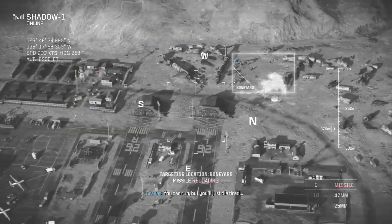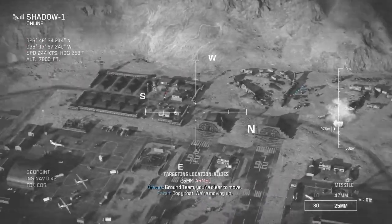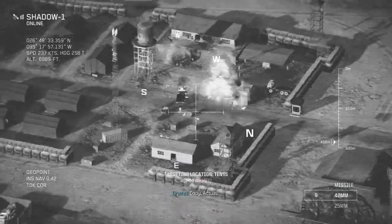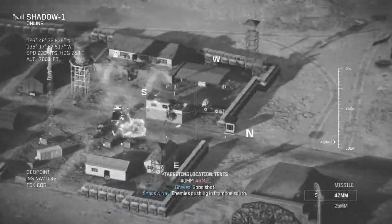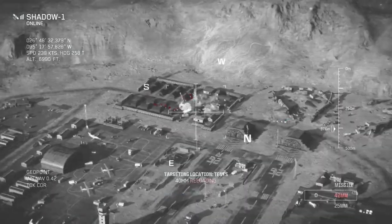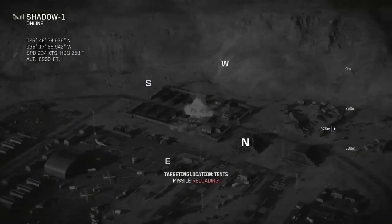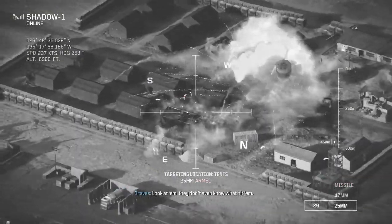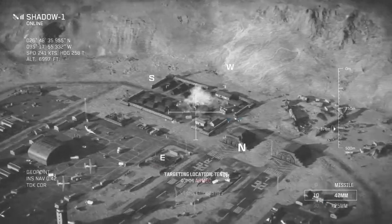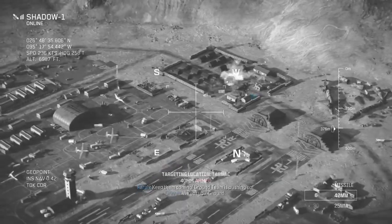You can run, but you'll just die tired. Ground team, you're clear to move. Copy that, moving up. Cover, Shadow. Copy. Good check. Enemies pushing in — pulling out. Good attack. Marking. Shadow One, good hit! Keep them coming — ground team is pushing up!